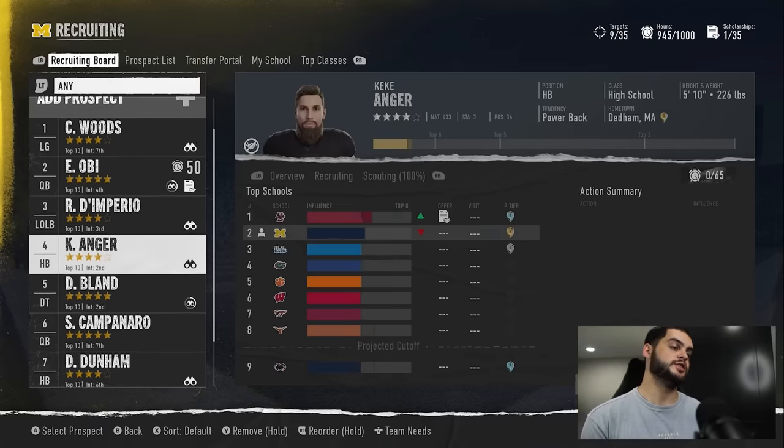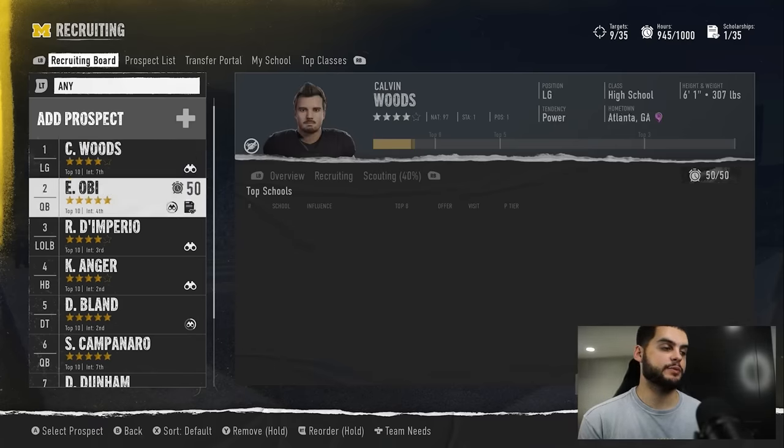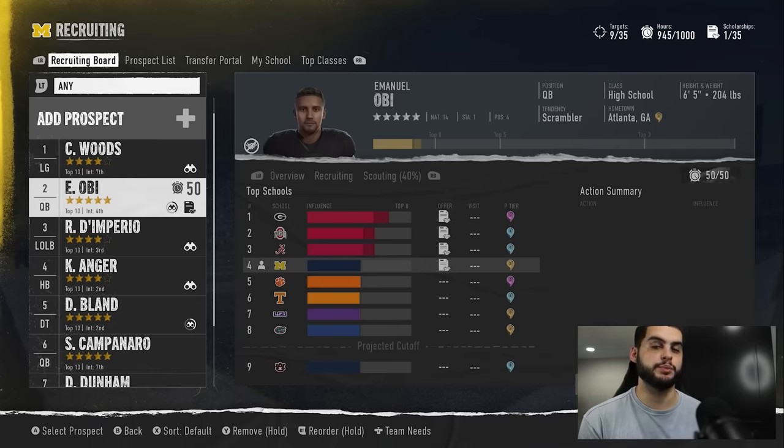Also check visits on the recruiting trail. If you have a steady lead and you see Ohio State and Alabama schedule a visit for an upcoming big game week, you want to counter with your own visit — because one good visit with complementary bonuses and a big win over a strong opponent can swing a recruit from you having a large lead to suddenly being behind. Conversely, if no one else is scheduling visits and you have a steady lead, don't waste 40 points on a visit that isn't needed. Monitor what your competition is doing and match their visits when necessary.